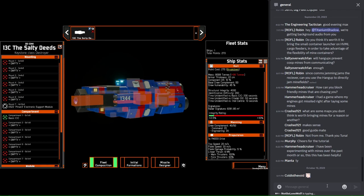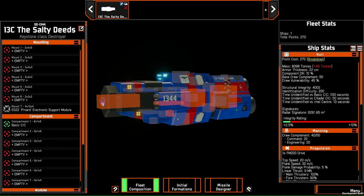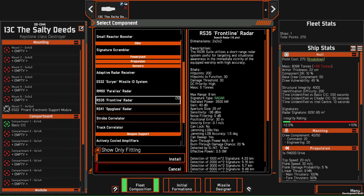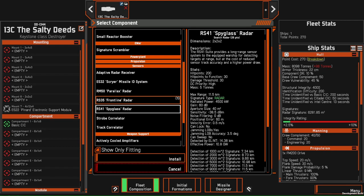I'm also going to be building these DDs in a way that they are capable of some level of frontline combat with any kind of opponent they come up against if they have to. For the most part they will be backline ships, though. To start, we're going to put a Pinard electronic support system. I'm going to run through this a bit faster than the first tutorial — if there are any questions, put them in the text chat and Lone Wolf or Darg can query me, or answer themselves in chat.